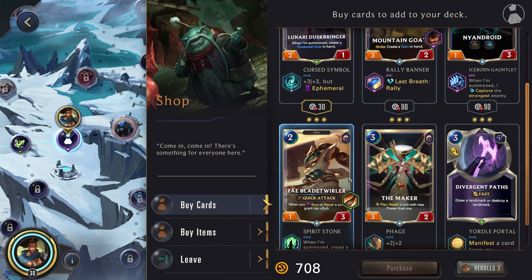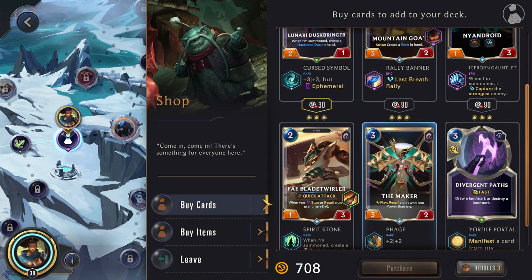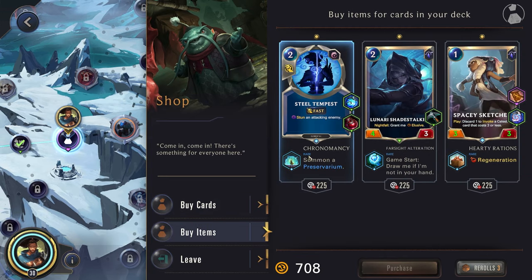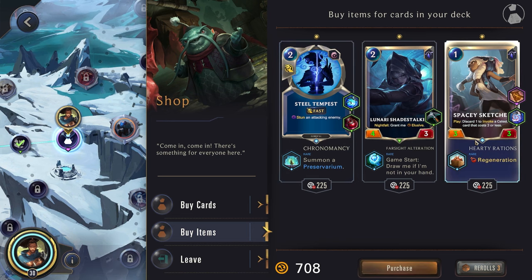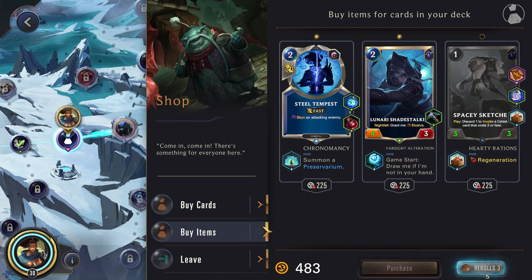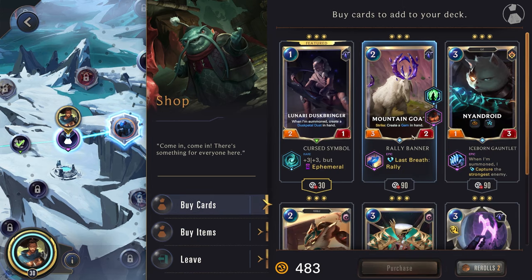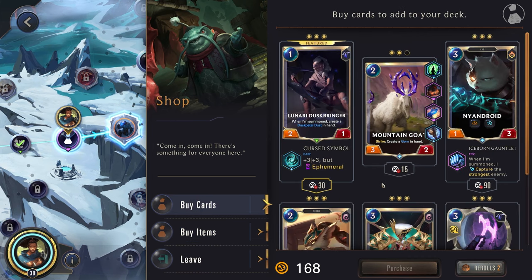Shop — Last Breath Rally: this is one we're fine with dying. Recall a unit with less power than me — not going to be that helpful against Lissandra and Trundle. Summon a Preservium — that would flood our board too much. Regen would hit our entire board. So we'll grab this because we can also grab this — we'll have an ephemeral copy that'll die because of the rally, or give us a rally. That'll be very nice.